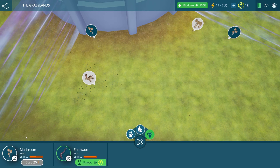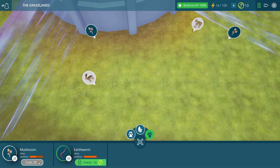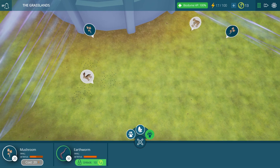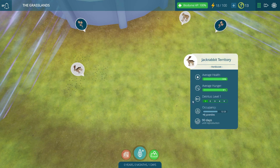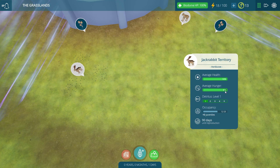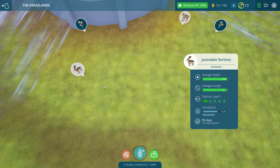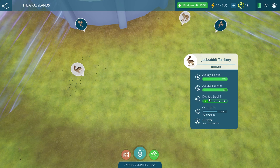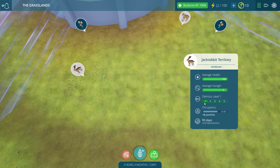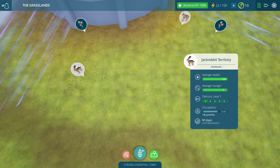Our energy is actually too low to place another one. This energy will tick up steadily as you're playing though. You just have to wait a little while for it to fill up again because the mushrooms cost 20 energy to place. We can see if we click on our jackrabbits that their hunger is at 87% right now — it's actually going down. So maybe we want to put some more plants out for them. This detritus here is their waste, only at level one right now, so it's nothing to worry about. The mushrooms will help take care of it.